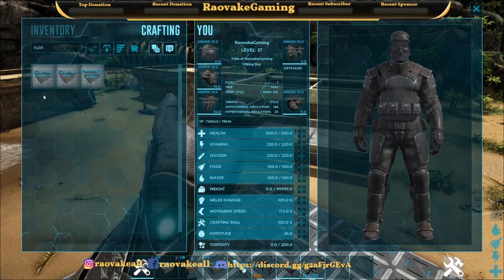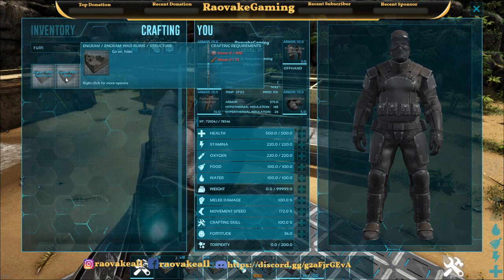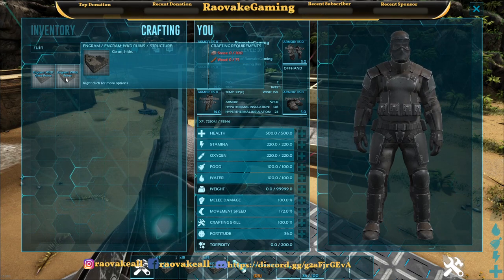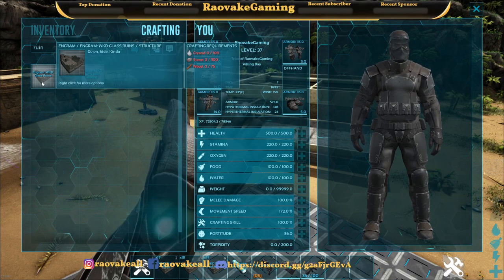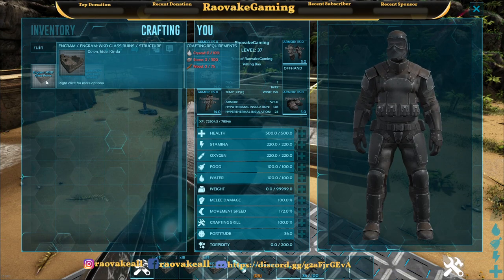So we have the normal one, which is 300 stone and 75 wood. We have glass, which is 100 crystal, 300 stone, and 75 wood.